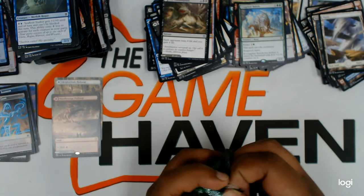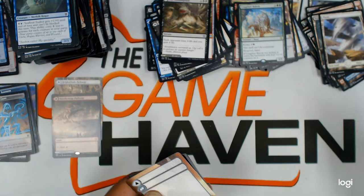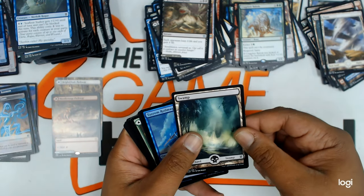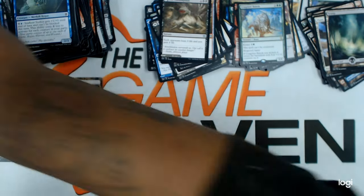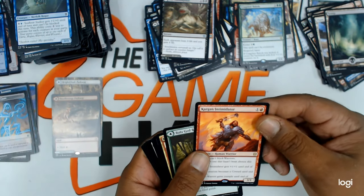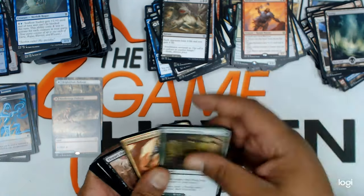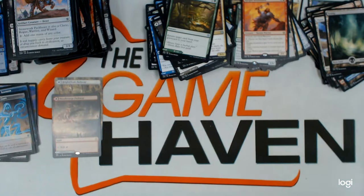I think we have seven packs left, you guys. Let's see if we get any more mythics. Flip card. Full art swamp. Foil Royal Mage. Kargan Intimidator — it's an okay rare. Uncommons and commons.